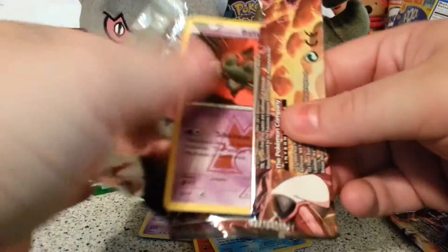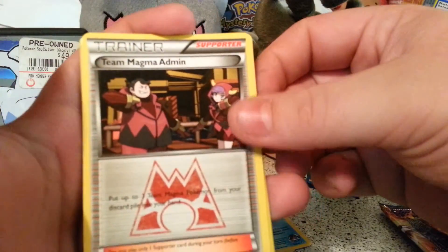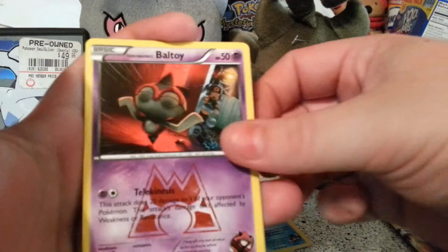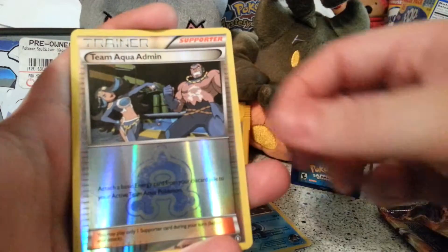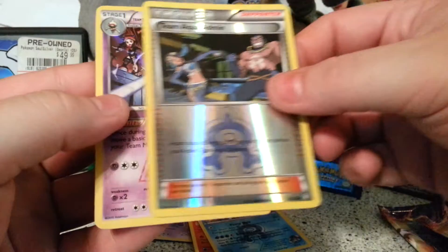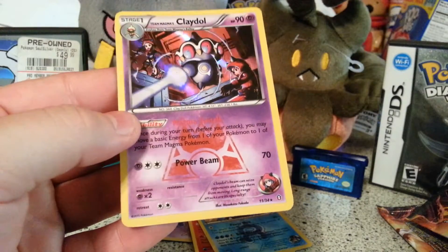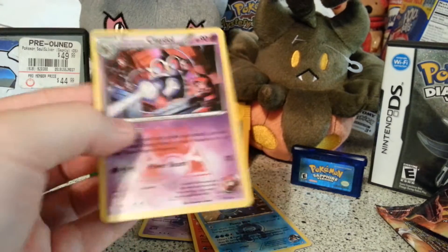Second to last pack, let's see what's on the inside. Alright, we have a Team Magma Admin, Team Aqua Admin in one pack, a Ball Toy, a Lairon, a Grimer, a Team Aqua Admin Reverse which is an Uncommon, and we have a Clay Doll from Team Magma. I love that because it looks like some Mega Man stuff coming out of its arm there.